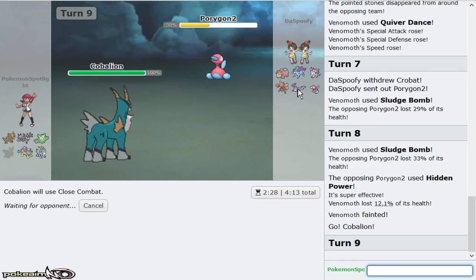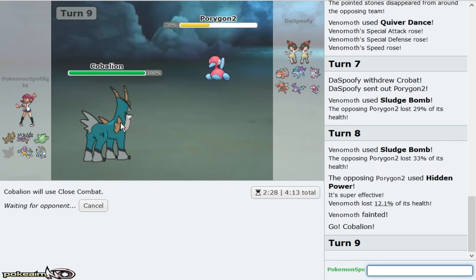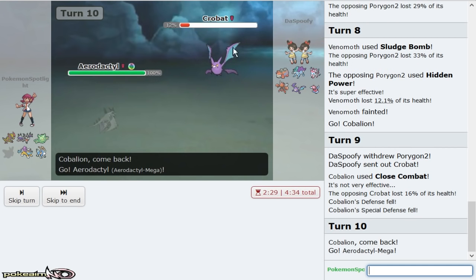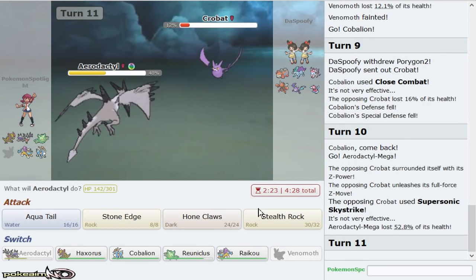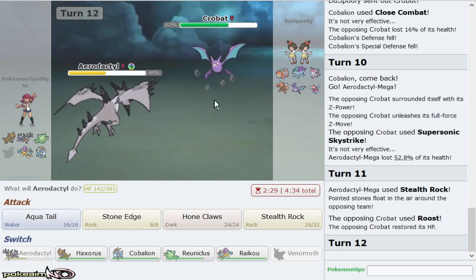Aerodactyl with rocks up revenge kills Porygon so he doesn't get a Recover. I guess if he doubles out to Porygon it's a really good play, but that starts giving me Calm Minds or Reuniclus just goes for Z. Let's get more rocks first as he opts to Roost.